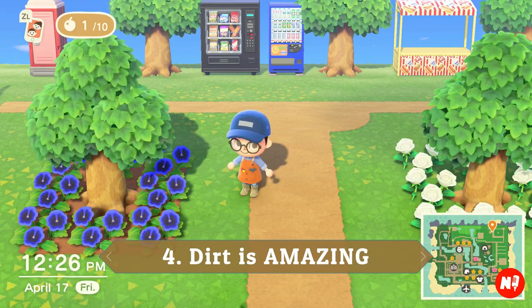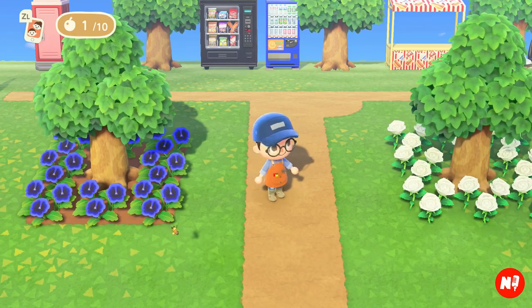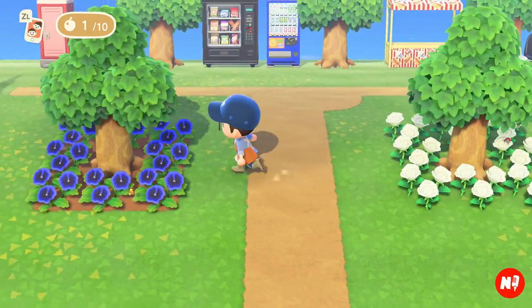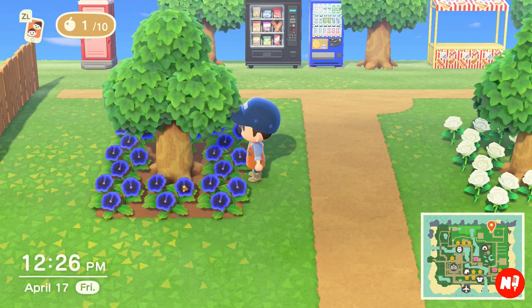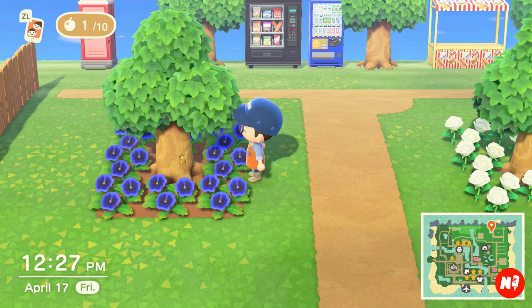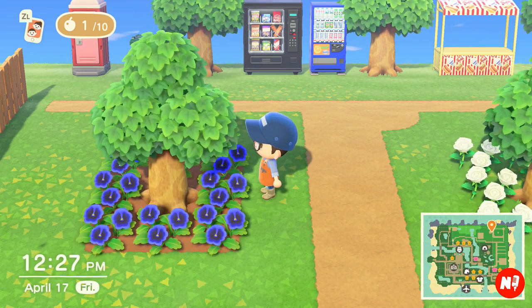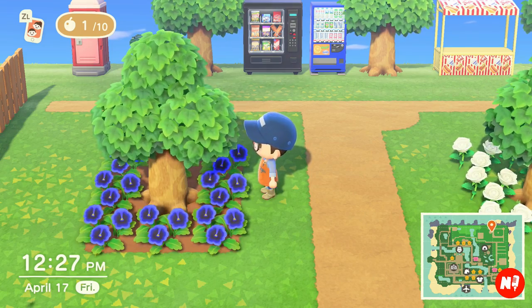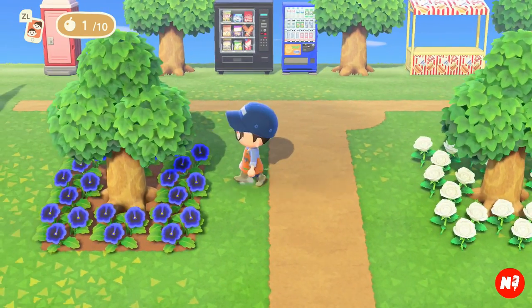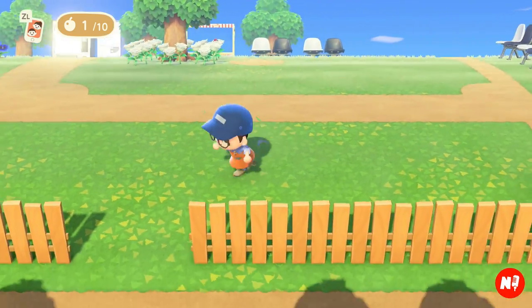Tip number four — you may have seen the thumbnail — is all about dirt, which doesn't seem that exciting but can make a world of difference. I have two examples right here: this tree with flowers and no dirt, and this tree with dirt. I think the dirt makes the flowers pop and looks more professionally done. However, there are exceptions where dirt is not appropriate, so appropriate use of dirt is the key.